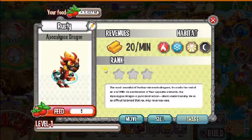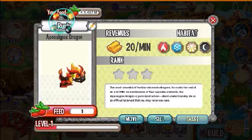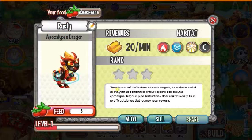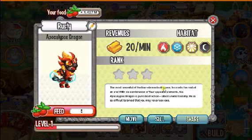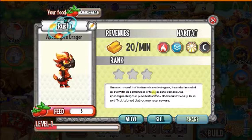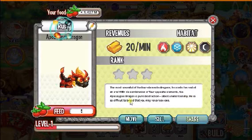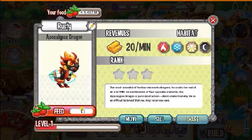Its description is that the most powerful of the four elements is this Dragon. He is at the end of an era with its combination of four opposite elements. The Apocalypse Dragon is pure destruction. He is so difficult to find that you may never see one. That's all for the description.